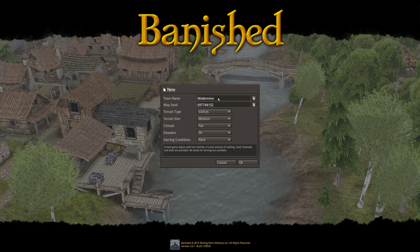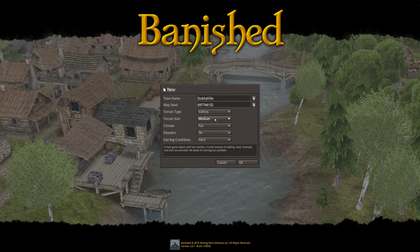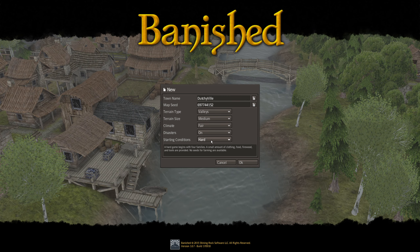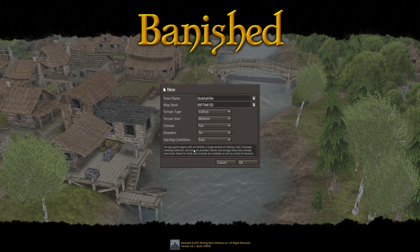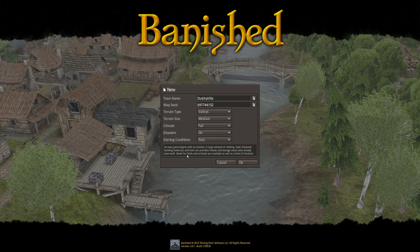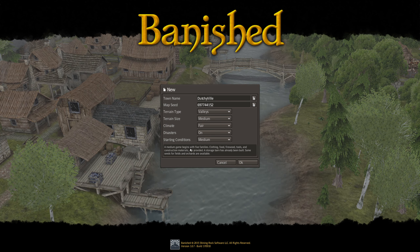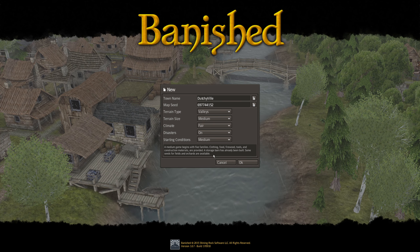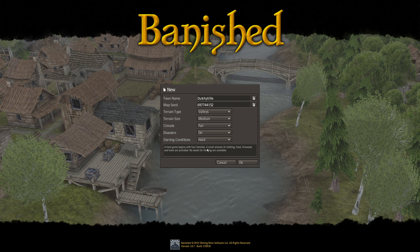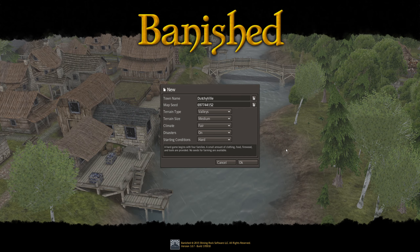Let's jump into a new game and we're going to call this Dutchieville. We can choose between valleys and mountains - let's go with valleys, medium terrain, and a fair climate for our first run with disasters on. For starting condition: easy starts with six families and lots of resources already provided. Medium gives five families with some supplies. I'm going to go with hard - only four families, a small amount of clothing, food, firewood, and tools, and no seeds for farming at the start. We need to get seeds by building a trading post on a river.